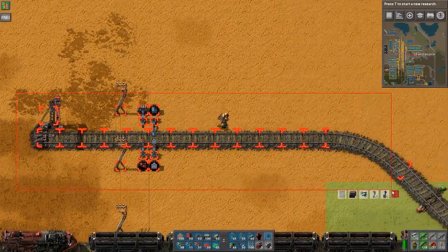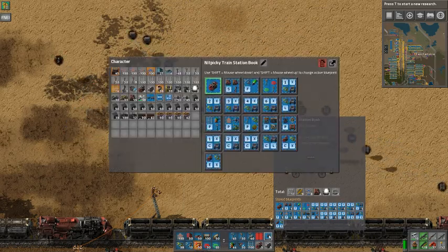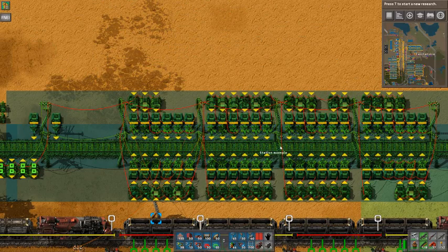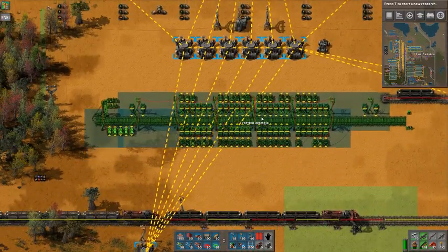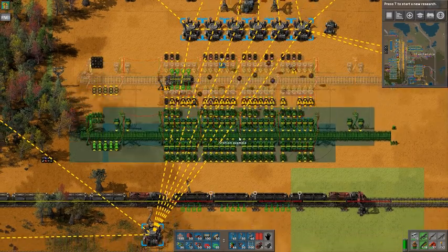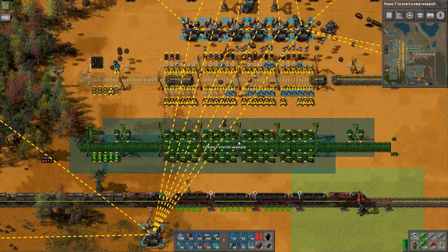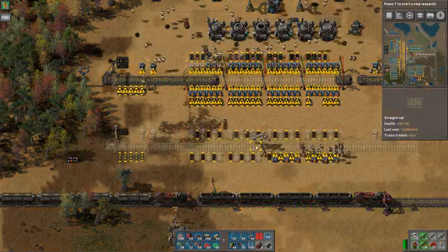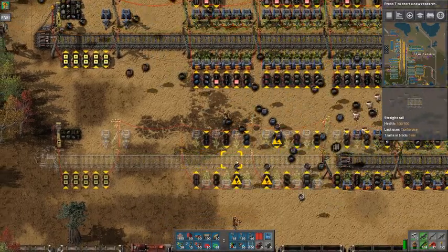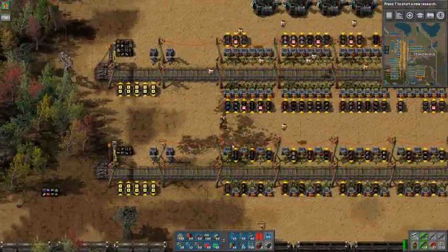So let's see how to set it up. You have a nice blueprint book with all these blueprints, and some of them at the end are complete stations you can plop down. There is a normal station and a compact station. The compact one is more compact but has a limitation: you only get up to six different items in each wagon.